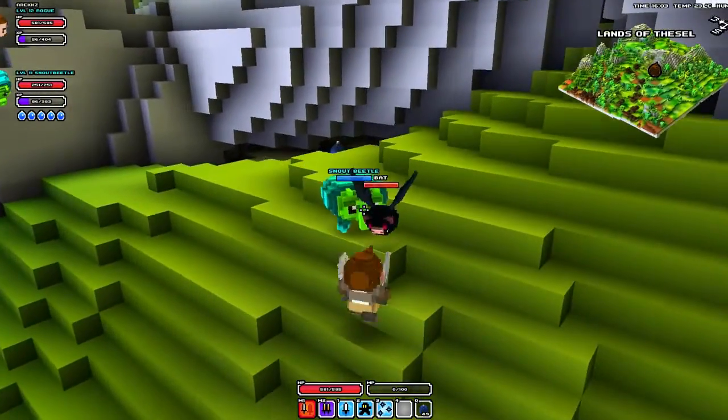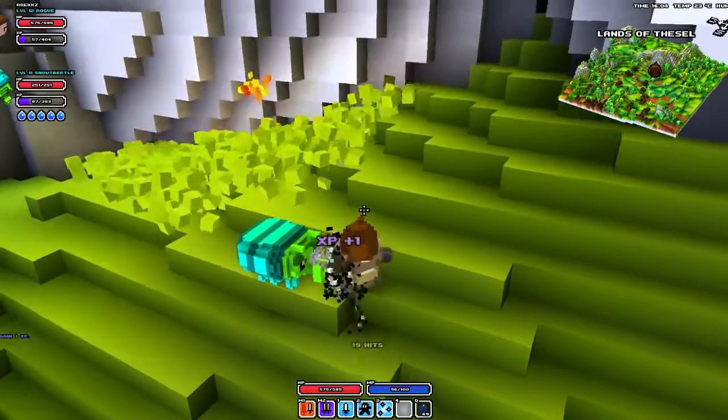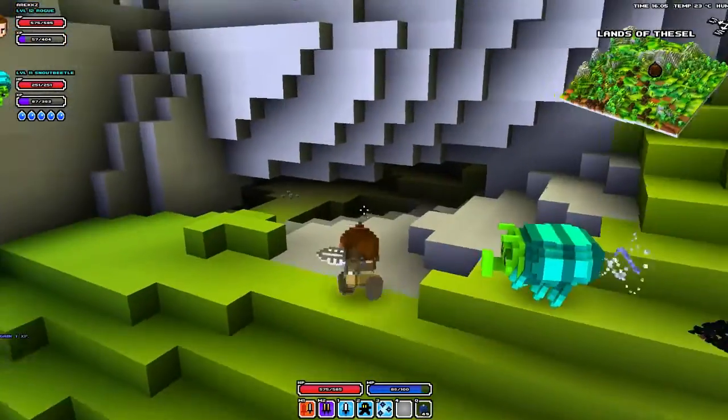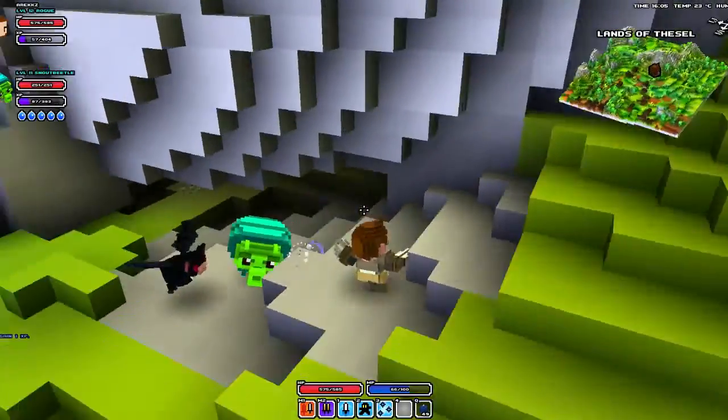Let me just kill this guy. There we go. And as you can see, the bomb blew away a bit of the wall, and I can now get into this area. But let me just do that again, just so you can see. Let me just dispatch this bat.